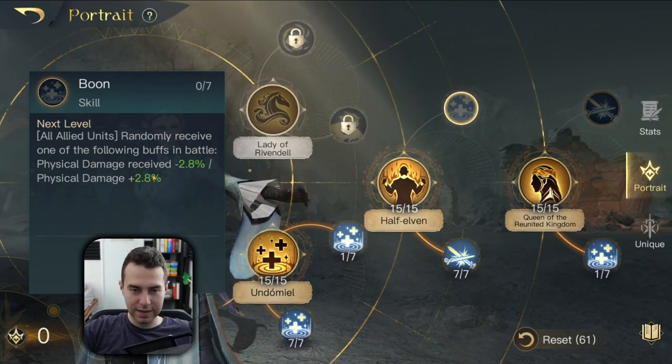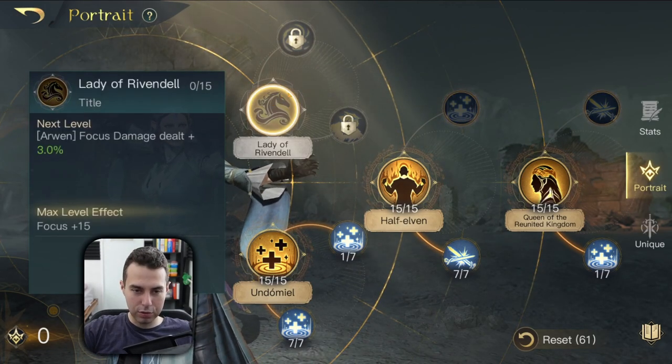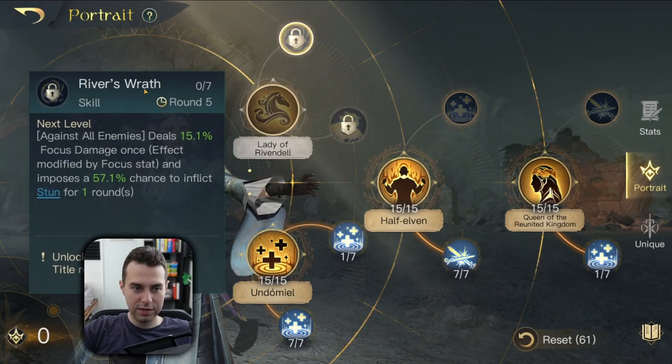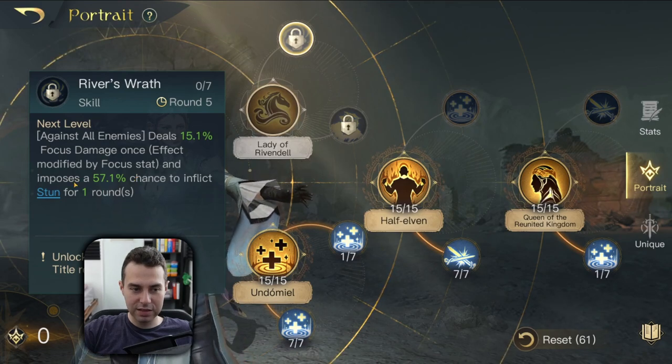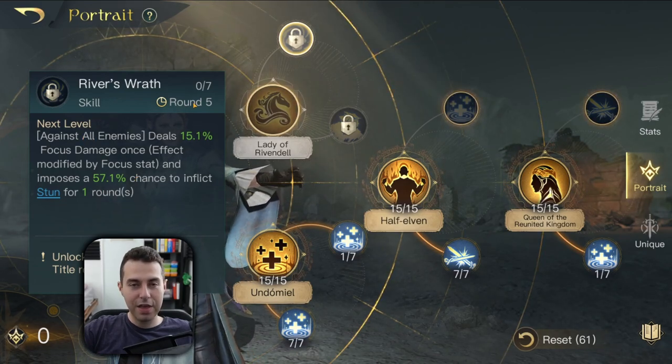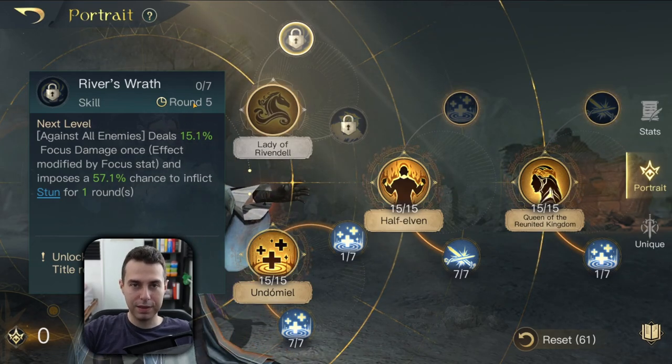If you still have any more points left, I would definitely aim to put two points into Lady of Rivendell and one point into River's Wrath, just to have a chance for the stun against all enemies on round six. And there you go — that's the build for the hybrid build.